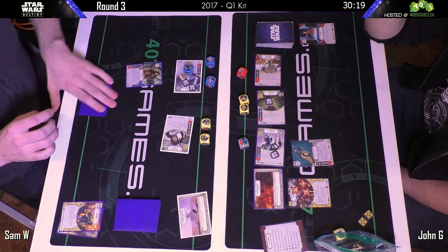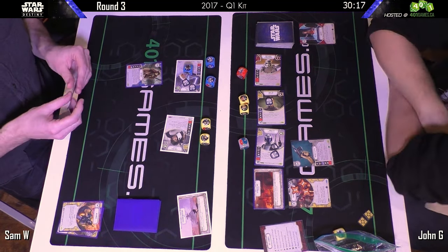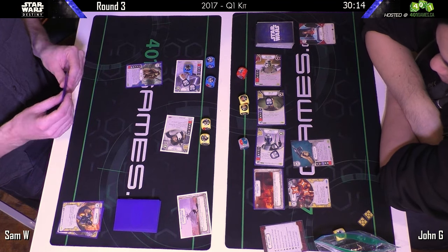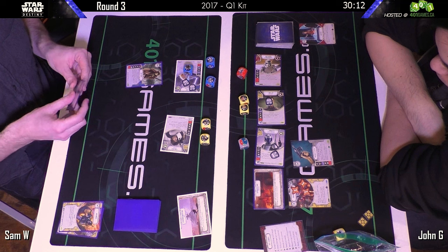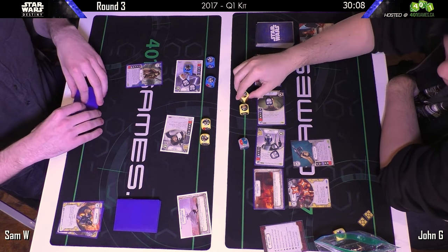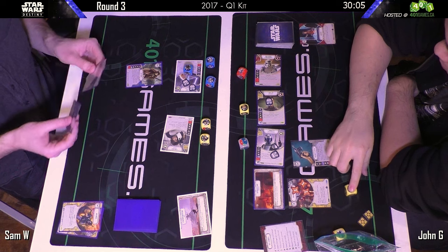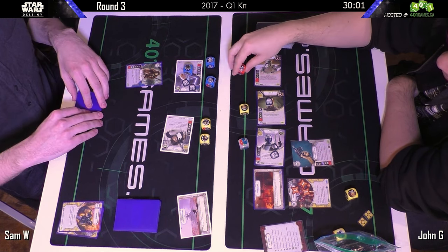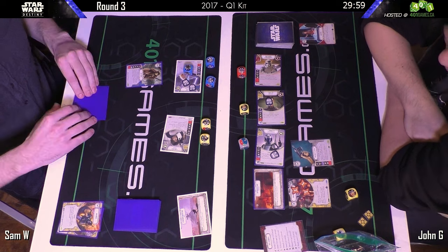That was a discard Infamous to re-roll — interesting. He got two resources but re-rolled one of those damages, so now showing three resources. Once the Han/Rey deck gets a bunch of upgrades, they're just overriding stuff and getting it back with the Starship Graveyard, so they don't need a lot of money.